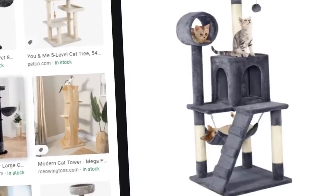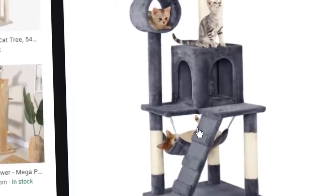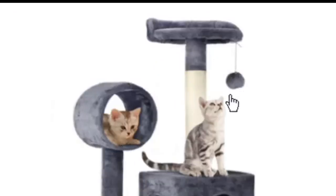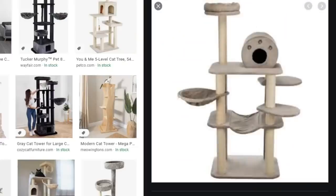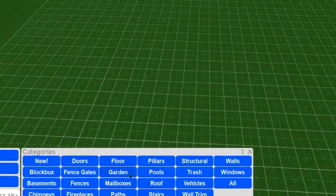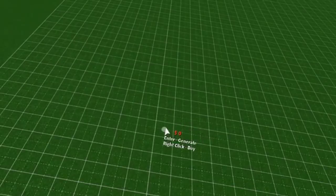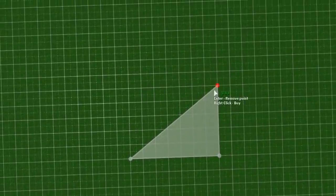I thought it'd be cool to do a fun build series where I build a bunch of random pet enclosures and turn them into houses. The first one is a cat tower. I've been experimenting and testing it out. If you don't own pets and don't know what a cat tower is, it looks like this — little ramps, floors, a box with frames. Pretty simple. There are so many design ideas for a cat tower, so we're gonna try to find the easiest one.